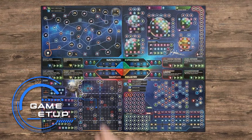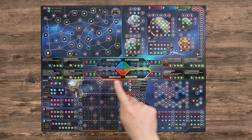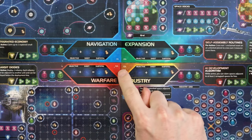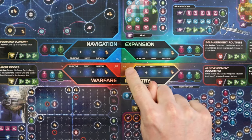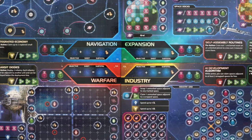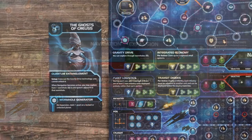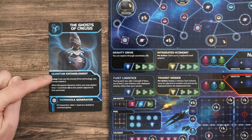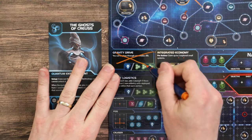To set up, give each player one copy of each of the four sheets: Navigation, Expansion, Industry and Warfare. There are eight numbered copies of each and you don't need to give each player a matching set. The board's A sides are asymmetrical and all B sides are the same. Deal each player a faction card which will give you some unique abilities. If there is a setup effect among your abilities, resolve it now. These can be good or bad.